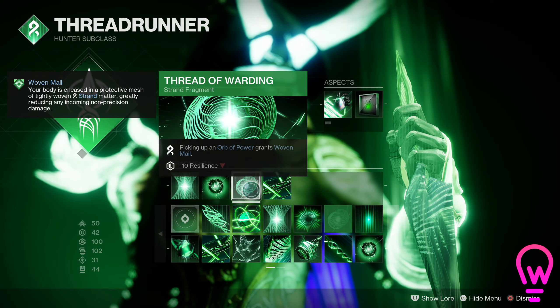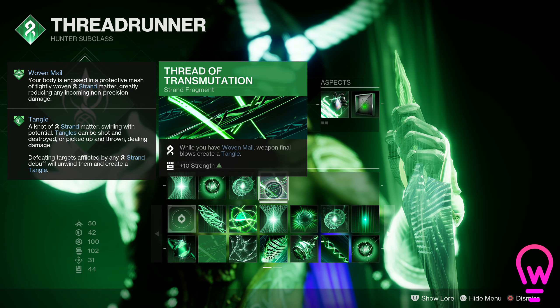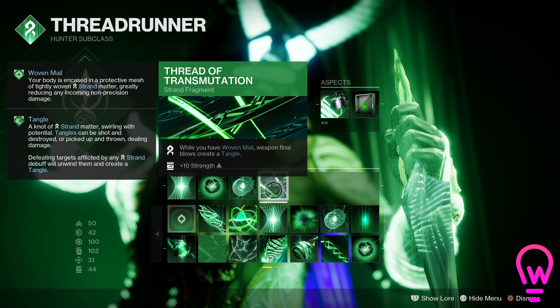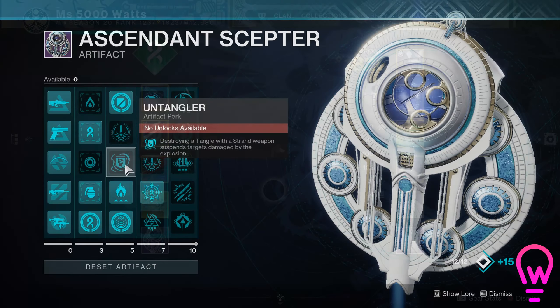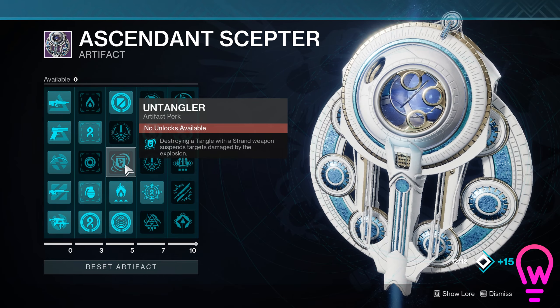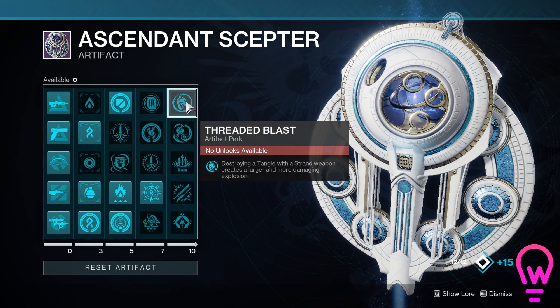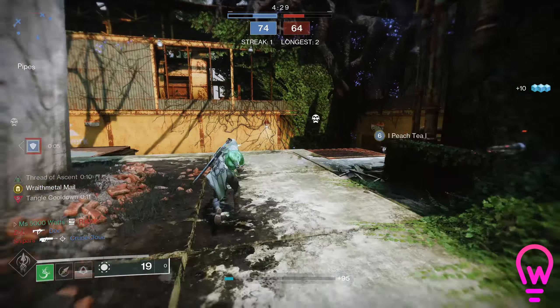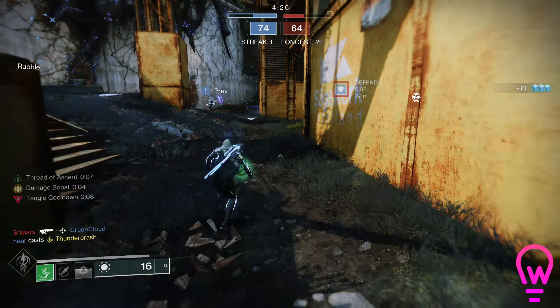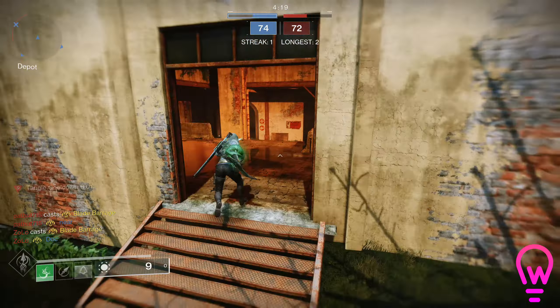Then we have Thread of Transmutation, which means that when you have woven mail, weapon final blows create a tangle. Now, before we jump into the armor mods, make sure you are using Untangler on your artifact so you can suspend enemies when you destroy a tangle with a strand weapon, and also Threaded Blast, which makes the tangle explosion larger and more damaging when destroying a tangle with a strand weapon. You can totally use a non-strand weapon, and you'll see plenty of that in this video, but if you are using a strand weapon it makes your tangles even better.